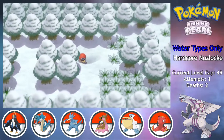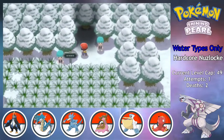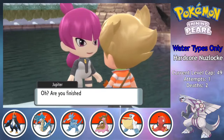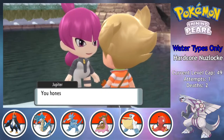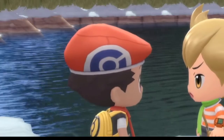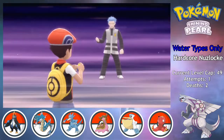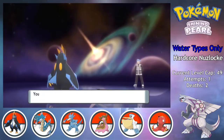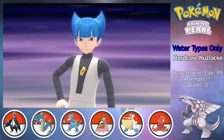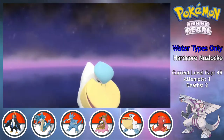With the 7th Gym out of the way, it's time for a lot of Galactic plot stuff all at once. I catch up to Barry at Lake Acuity, and while he's having an existential crisis and vowing to become stronger for the sake of protecting suffering Pokemon, I'm busy admiring how photorealistic the water looks in the background — I mean look at that, it's like a Pixar movie. Anyway, I make it through the Galactic HQ and fight Cyrus for the first time, which I'll skip over since we'll see him again soon, and then I fight Saturn in order to save the Lake Trio. The battle is nothing special, aside from his Kadabra missing Kinesis, which I thought was pretty ironic.